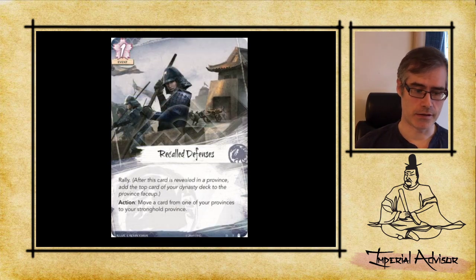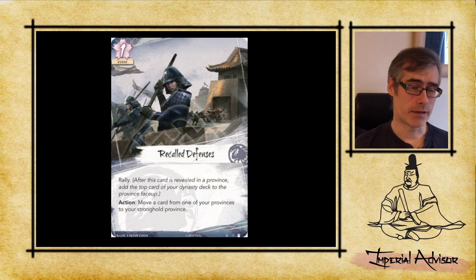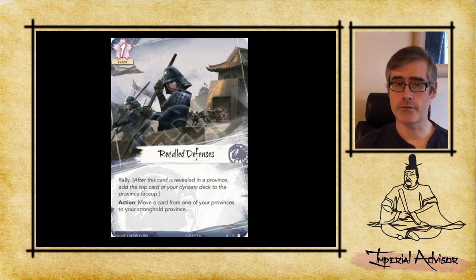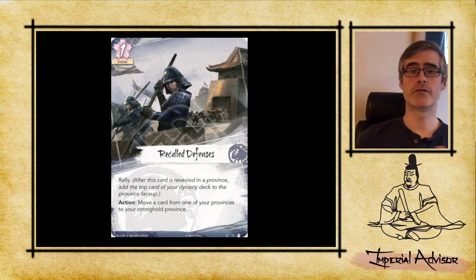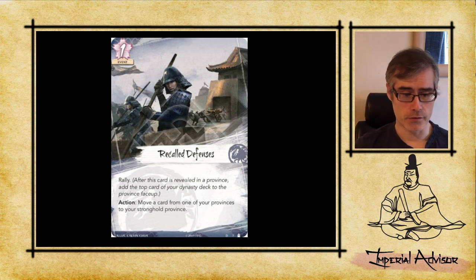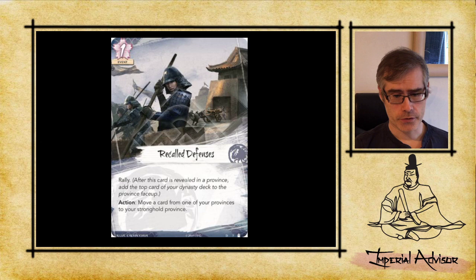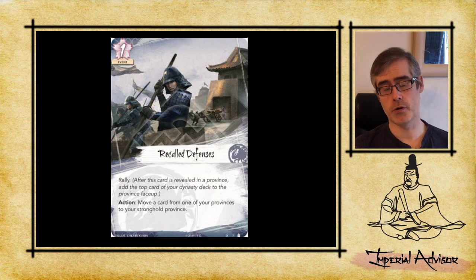Next is Recalled Defenses, a Crab dynasty event. It lets you pay one during this phase to move a holding to your stronghold, keeping it safe and freeing up a province. The real reason for playing this is that it's got Rally. It's situational but useful. In the upcoming Dublin Kotei where this pack is legal, Crab are the only clan able to play six Rally cards, making their deck closer to 34 cards and much more consistent.